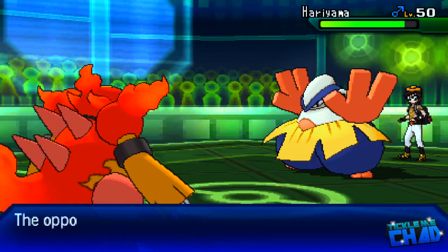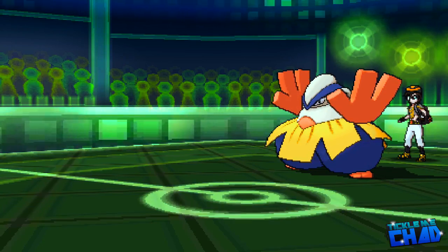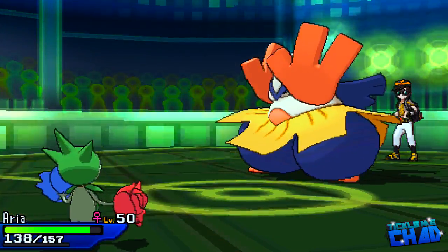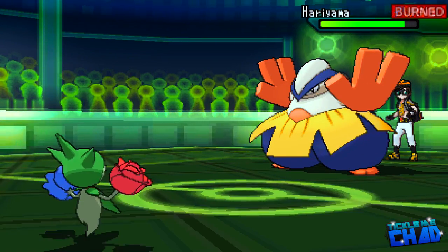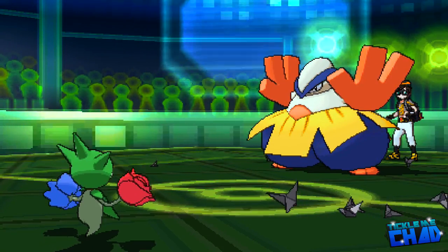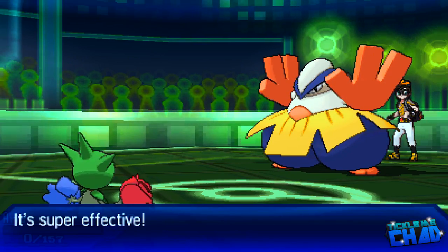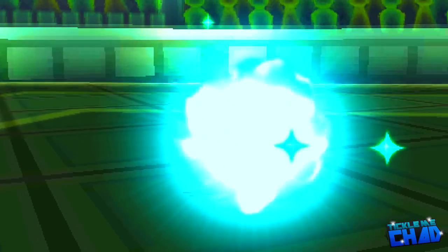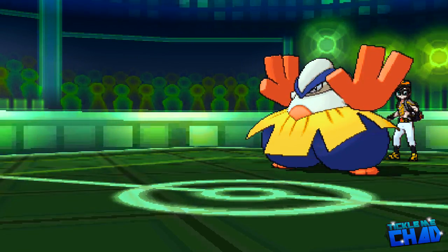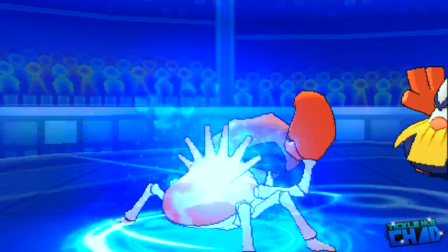My opponent brings out his Hariyama, and this thing is a monster — amazing HP, decent bulk, and a monstrous Attack stat. I bring out my Roselia as he goes for Fake Out. I know I'm a Special Wall, but I do have some defensive bulk, and as a Poison type I actually resist his Fighting type attacks. I take this opportunity to set up layer number two of Spikes. Unfortunately, my opponent does have Ice Punch, and that is going to annihilate my Roselia. This battle is not looking too hot for me. I do have two layers of Spikes up, but I'd say half his team aren't even affected by Spikes, and he already killed both of my walls.